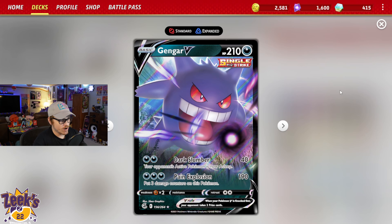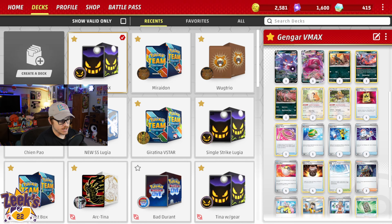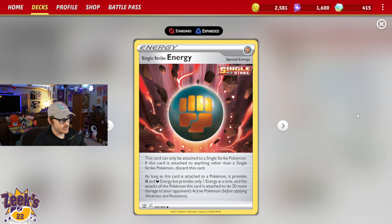We've got the Gengar VMAX, which can use Pain Explosion for 190 base damage, and you put three damage counters on this Pokemon. Every now and then you can get a cheeky play with Dark Slumber for 40 base, and then your opponent's Pokemon is now asleep. Ideally you could stall them for a turn, hopefully they don't flip heads at Pokemon Checkup. It can do 190 base damage, and we are playing Single Strike Energy, which we featured in my last deck profile of Lugia. These do 20 extra damage for each Single Strike Energy attached to your Pokemon.